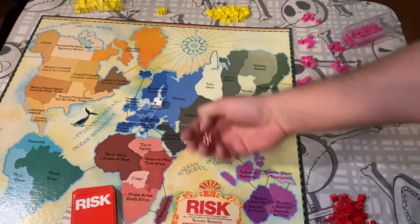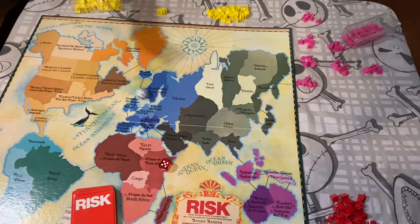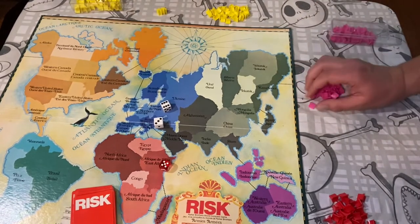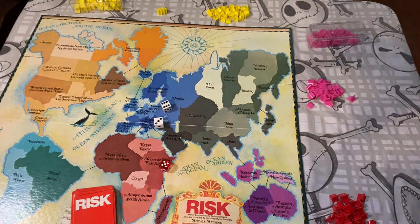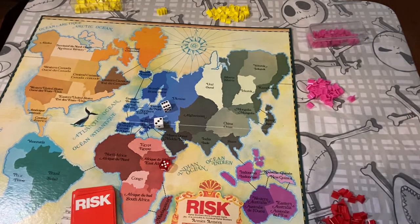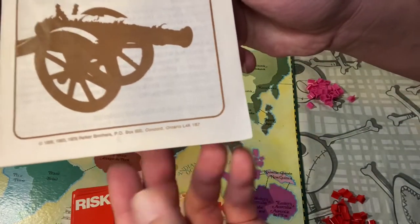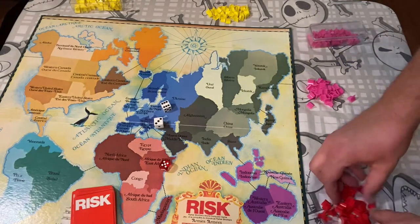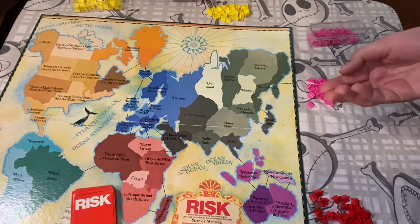Each player would roll a die to see who's first player. Five — five is the number to beat. Three. Looks like pink would be going first, then red, then yellow last. For this game of Risk, which is from 1959, 1963, 1975 — it's a bit of an older version — everyone just gets to put their pieces on one territory at a time.